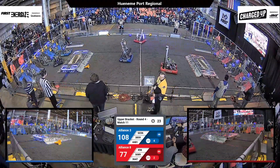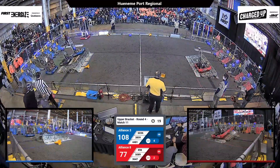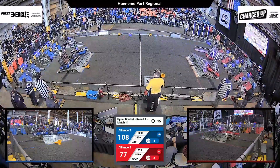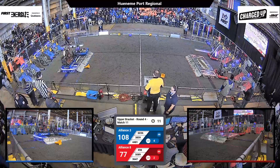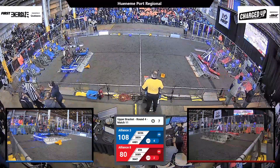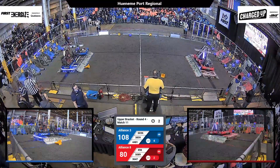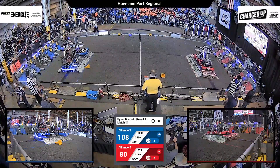50-89 trying to get in the way of the Rembrandts to slow down their cycles. We'll see what these alliances can do on the charge station. 4-98 running a last-second cycle for the Red Alliance. We've got three robots on the Blue Charge Station — they are engaged. 3-3. We've got two robots docked on the Red Alliance Station; they also get engaged as time expires on this match.